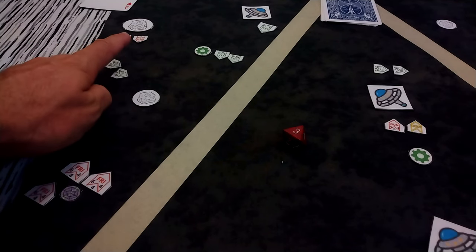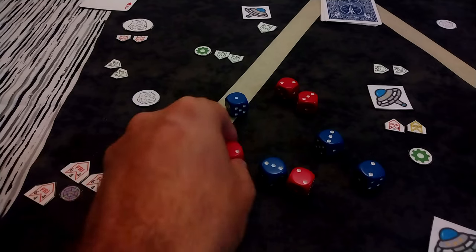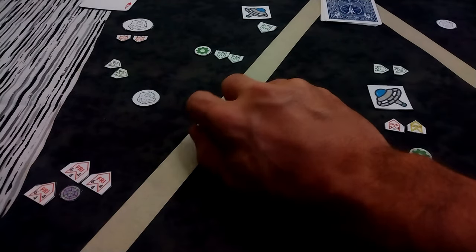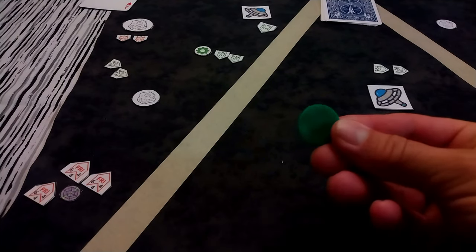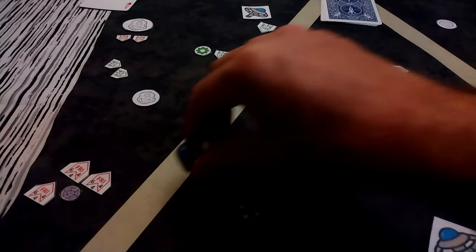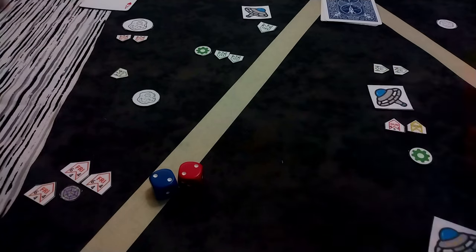It's the exact same shot coming back. Two hits there plus another seven — nine hits total that I have to save, and I'm only saving on ones. Unless I use one of my command cards, in which case I'm saving on twos. I save two of that damage, taking seven hits total. That eliminates one gunship and puts three damage tokens on the other gunship.